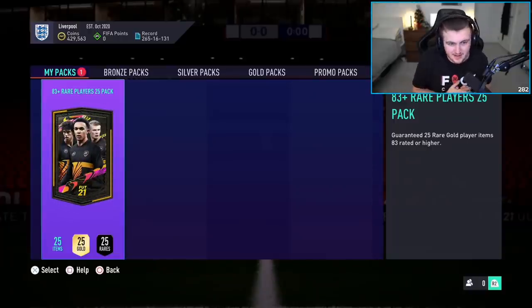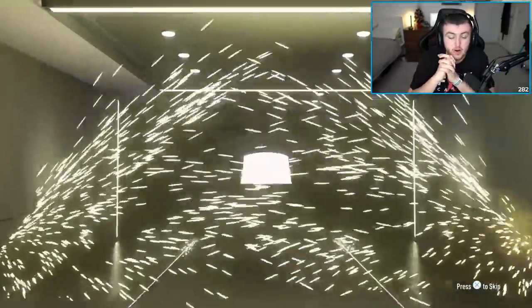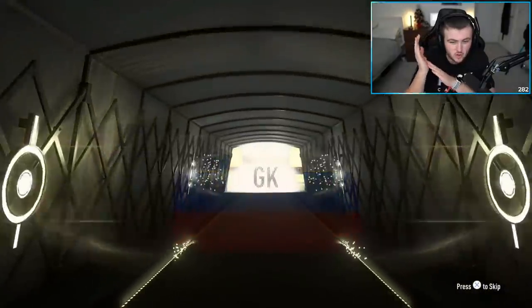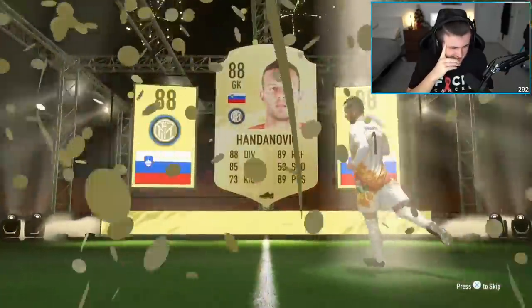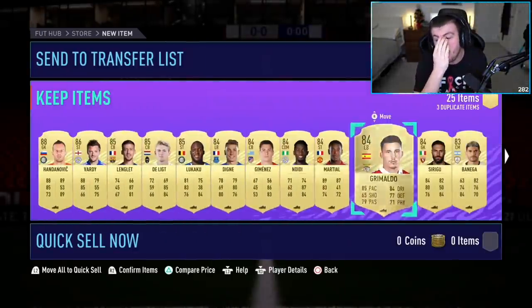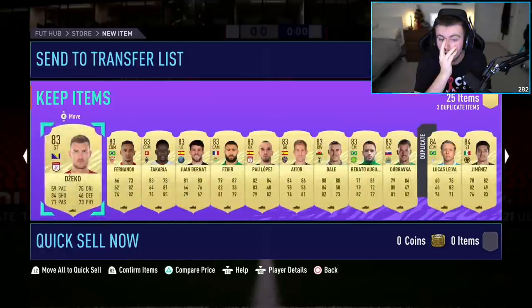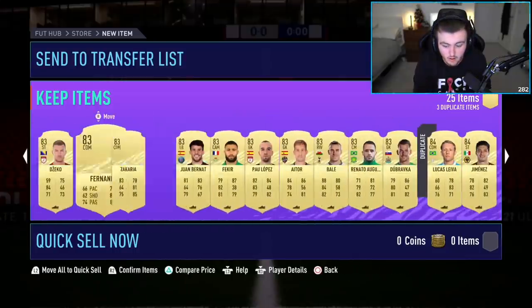Got an 83 plus 25-player pack. It's not a base icon, but it's still content. What are we saying? Here we go. What is AZA getting in this 83-plus times 25 pack? Is it going to be something decent? It's going to be a non-inform — it's Oblak or Handanovic, I hope Oblak. Oh no. Oh God. Oh my word. That's bad. Oh my word. Yikes.